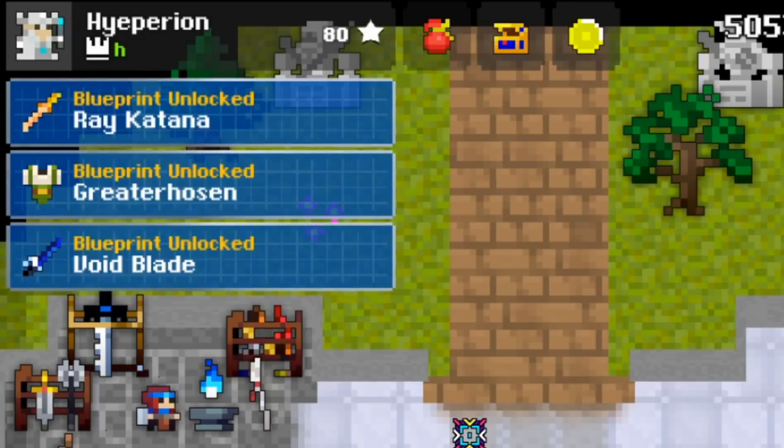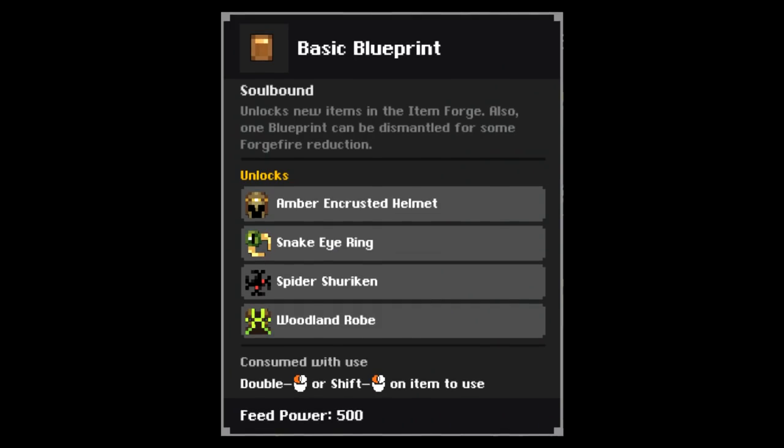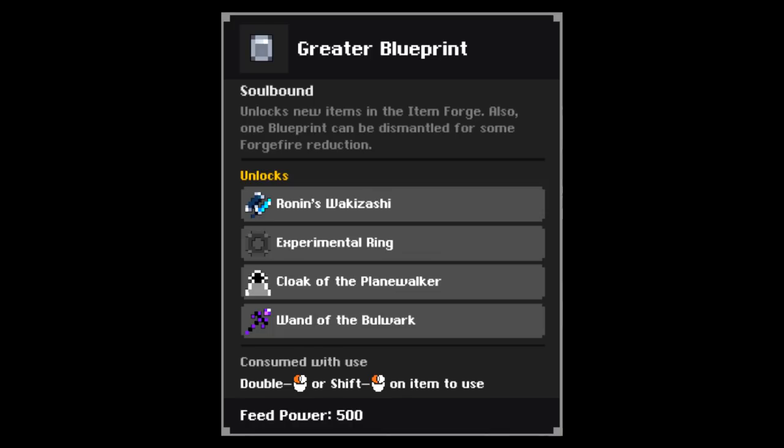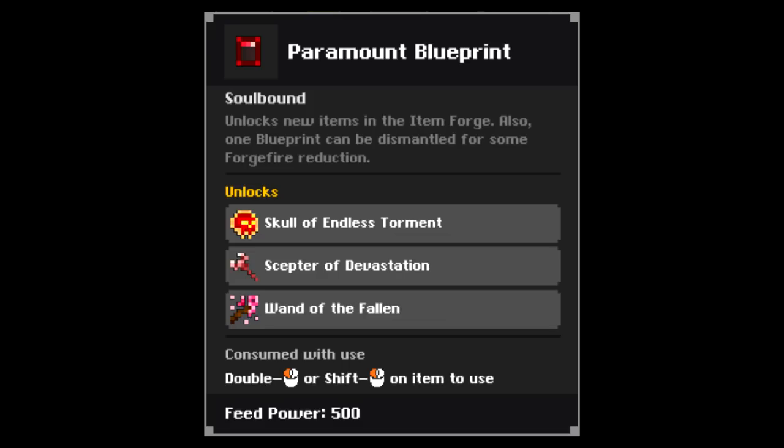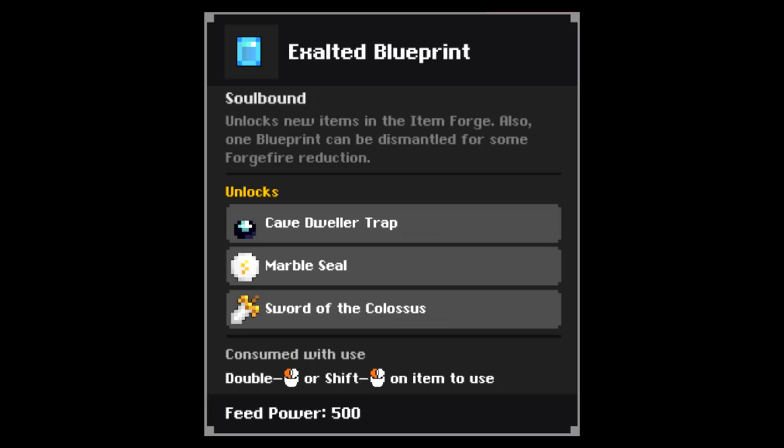These blueprints come in different tiers. There's a basic blueprint, giving common items such as the snake eye ring. The greater blueprint gives basic rare items such as the plane walker or ronin's wakizashi. Heading onto the superior blueprint, you start getting more interesting items, such as the doku and the scepter of fulmination. After that, there's the paramount blueprint, giving access to powerful rare items such as the fallen one or the scepter of devastation. And finally, the exalted blueprint, which offers the most powerful and rare items in the game, such as the sword of the colossus and even event whites such as the helm of the juggernaut. That's right, you can start crafting these items now. These items are categorised based on rarity and power.